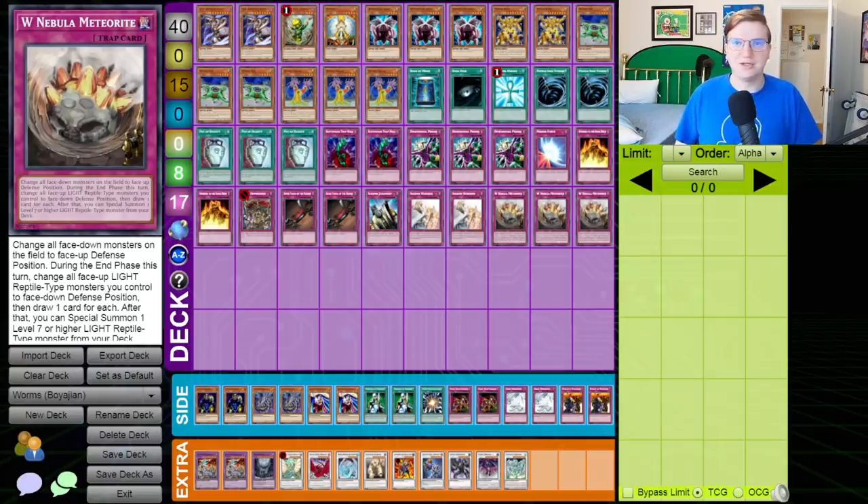Another release threw this format into disarray thanks to a little card called Reborn Tengu. Tengu took this event by storm, but I'll let Simo talk about the implications of that card. I want to talk about some of the other stuff that topped. We are bringing Worms. In this top 32 there were a ton of decks, but unfortunately we've covered pretty much all of them. There were Tengu strategies, Six Sam, X-Saber, Gladiator Beast, and Blackwing, and none of these decks had been innovated since the last time we looked at them. So I'd like to focus on a deck that got 16th place and unfortunately lost a top 8 match to Gladiator Beast, a deck it was not metagamed against. This is Worms.